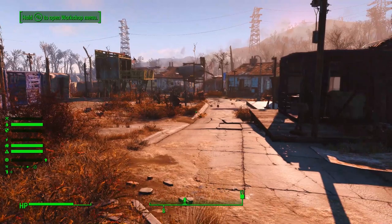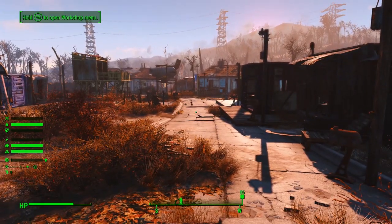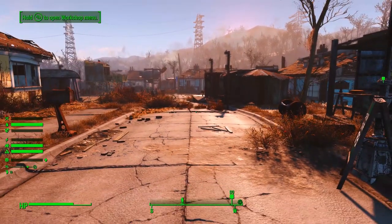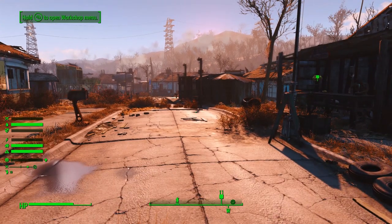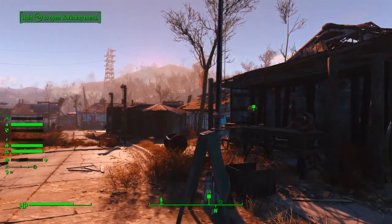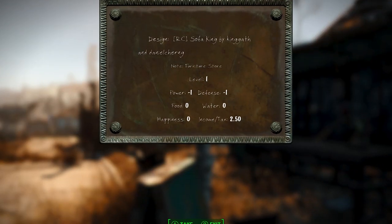Let's start with taxes. Taxes are enabled by default in Sim Settlements and they can be disabled if you think they're too much of a benefit. Essentially what they do is give you a certain number of caps per day based on the number and level of plots you have, and those caps will be deposited into the workbenches of each of your settlements. You can determine how many caps per day a particular plot is giving by accessing its plaque — it will be in the lower right-hand corner.